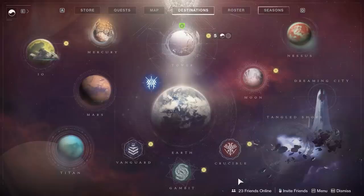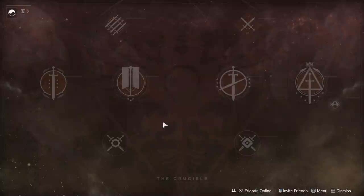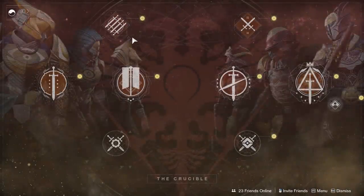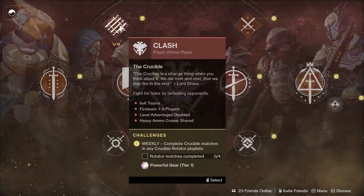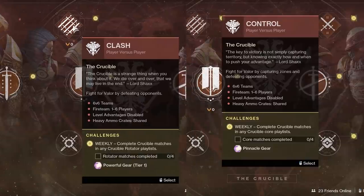While grinding out your powerful engrams for the week, be sure to not step on your own toes. For example, I told you to complete 8 Crucible bounties — make sure if you're just starting out, you do the rotating PvP game types, not the core ones. Finishing 4 core matches is going to give you a pinnacle engram drop, which we want to save for later, while finishing 4 rotating game types gives you a powerful.